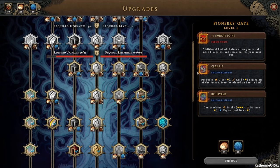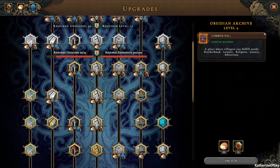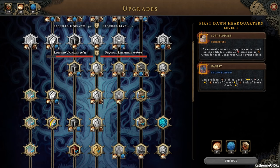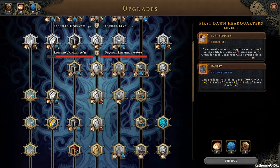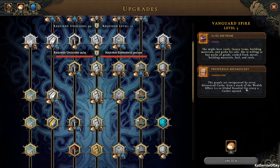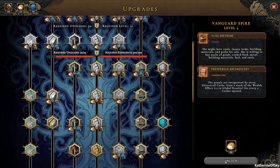We have embark points and the clay pit — that sounds good. Brick yard is also very useful. Here's our Common Hall, which I think is going to be our next thing. I didn't want to spend any of these artifacts because I want to save them for that. We also have five incense per minute, and we have ink, tea, and wine in the tincture. We also have lost supplies — an unusual amount of supplies can be found in some glades. Gain 40 meat and 40 grain for each dangerous glade event solved. That's quite nice. Then we have the pantry, giving us pickled goods, ale, packs of crop, pack of trade goods. And then the Vlis Graybone trader — she might have tools, luxury items, building materials, and perks for sale. Prosperous archaeology: people are invigorated by every discovered cache, gaining a stack of the wealth effect plus one global resolve for every two caches opened. That's pretty nice, but we'll have to save these for later because we don't have enough spending money.